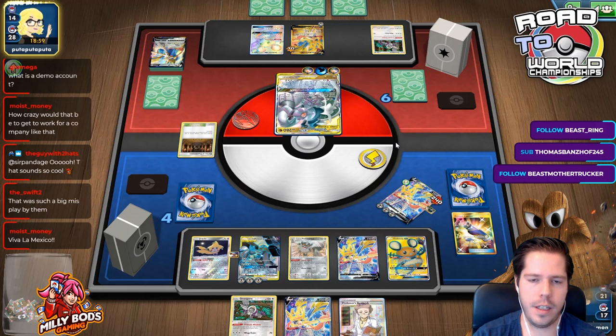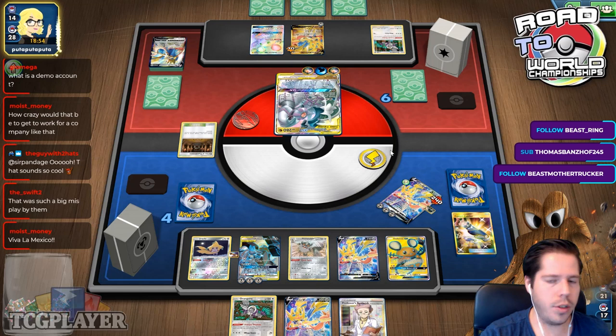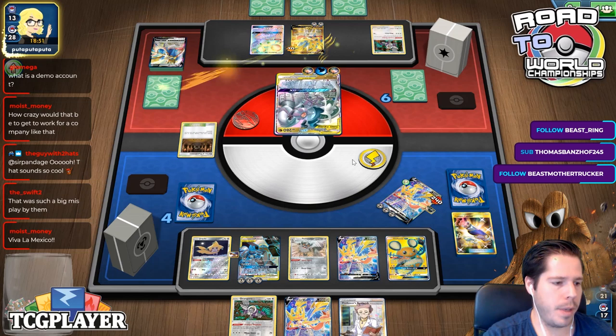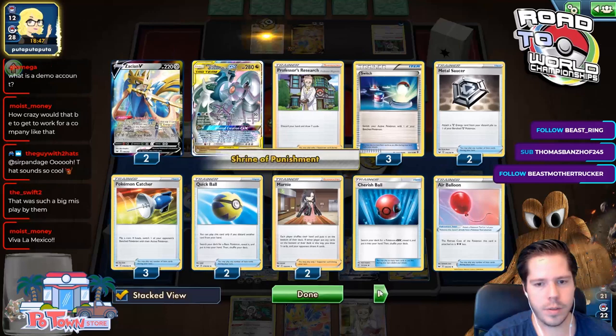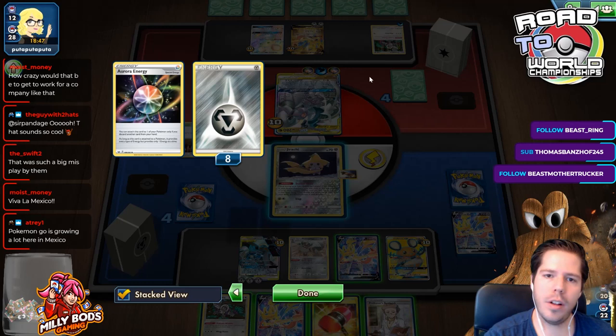That was such a big misplay by them. I don't understand why they would have wanted to attack this Seixian. They placed so many energies though — eight, nine, ten Metal, three Auroras, and two Water. That's fifteen energy — that's just unheard of.